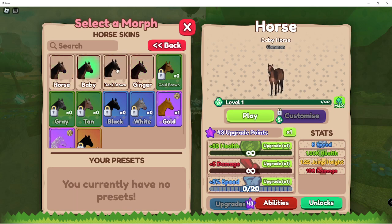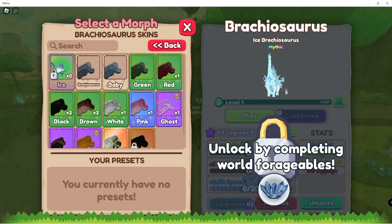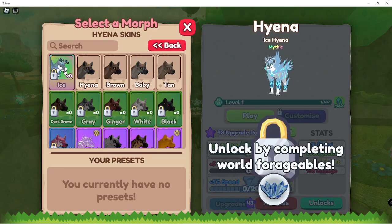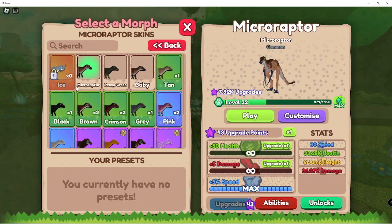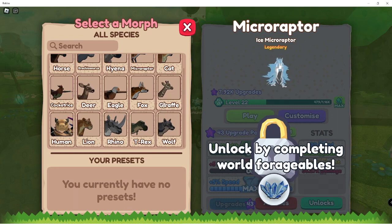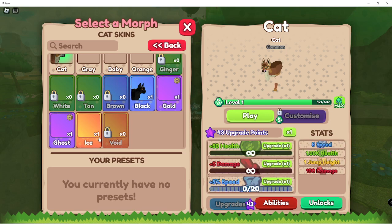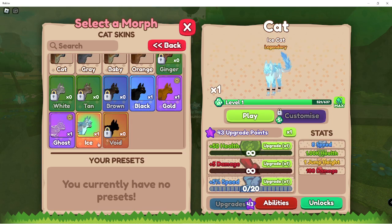You have the horse, the baby horse, a dark brown and a ginger, which is pretty cool. There are also some new ice skins. I'm not even going to attempt to get those because they're all mythicals and one is legendary. After I made a video trying to get ice skins, I actually did get one ice skin right after I stopped recording - I got the ice cat, which I was super happy about.